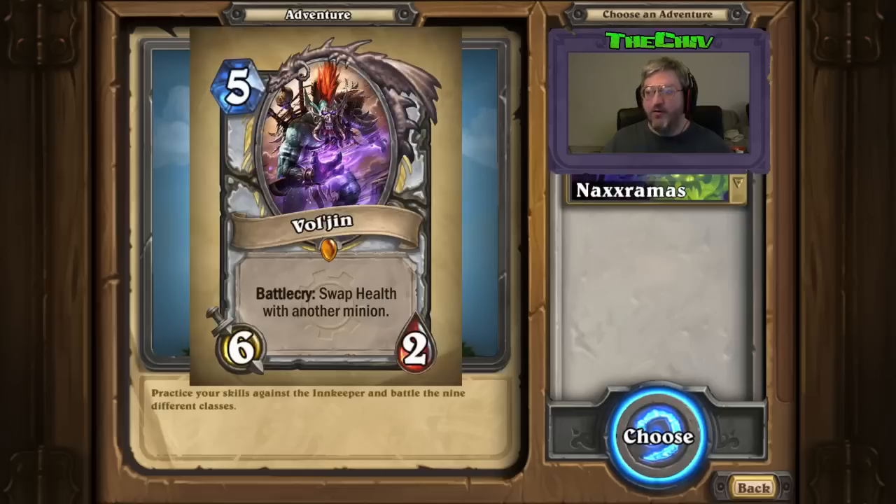Vol'jin! The new Warchief of the Horde. Five mana. Battlecry: swap health with another minion. You never play this on curve on an empty board. But if you play Ysera and she's a 6/12, I'll now be a 6/12 — get rekt! It really does some amazing things if you think about it. It punishes high-health minions that people try to build up, and you can get some really great value from it.